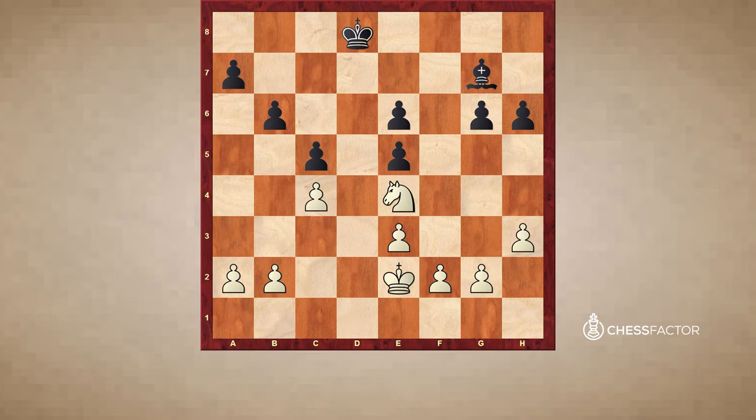After Kxd8, first what white will do is push his pawns on the kingside with h4. Then Kxe7, now g4, Kg7, and g5. Black now has to play the move h5, because if he takes on g5, then white has the h4 square available for the knight. And in that case, it will be even more difficult for black to defend all the pawn weaknesses. So h5 — black has to keep the position as close as possible.